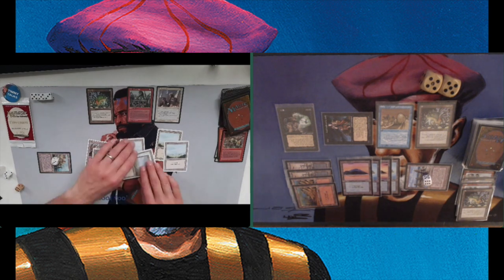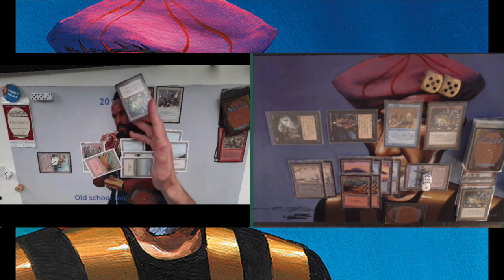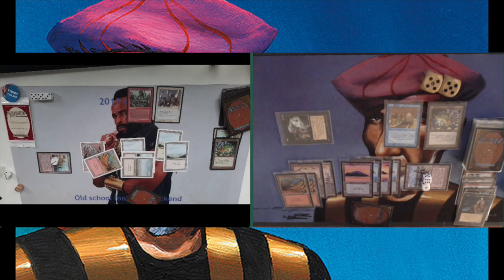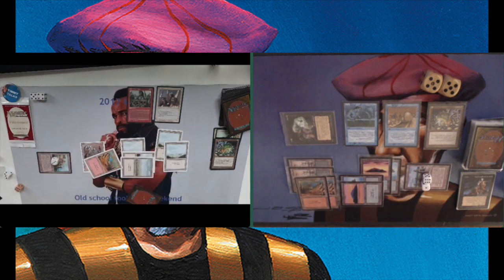After that attack with the Order of the Ebon Hand, Arion has dropped to 13 life. And I'm also playing a Deralor. The Order of the Ebon Hand came from my sideboard — it's not a card from my main board. I'm playing four in the sideboard along with three black mana in the sideboard so I can go more on black if I want to. Attacking now with both creatures. He's probably going to use the Iopile on the Order of the Ebon Hand. That means he'll take four damage, dropping to nine.